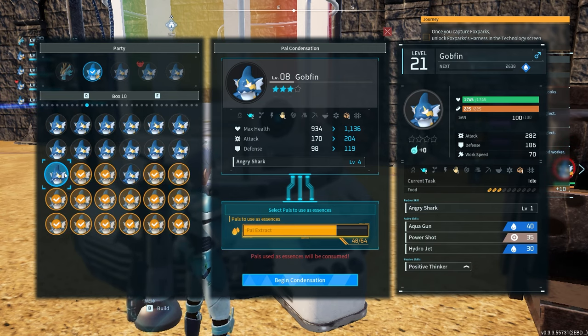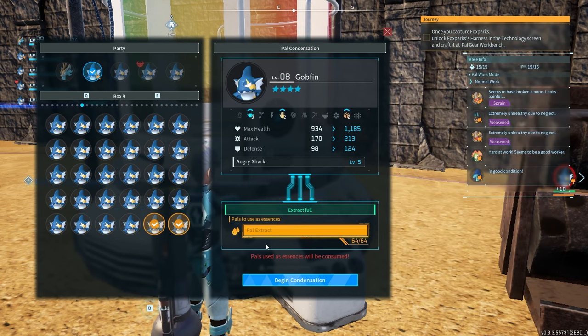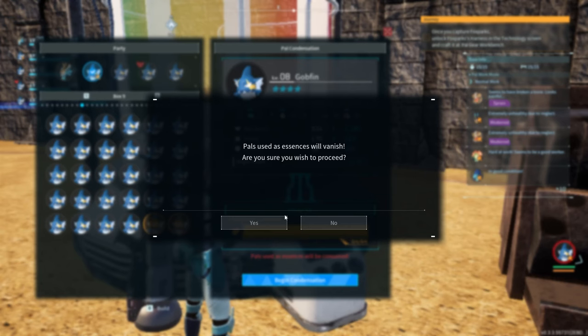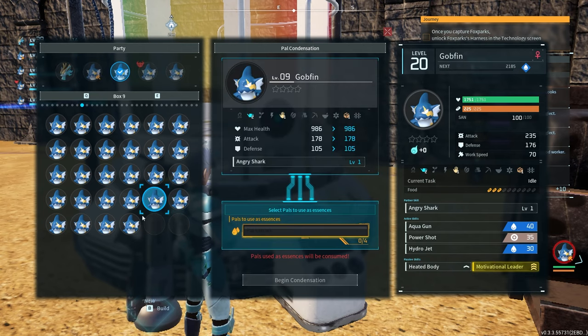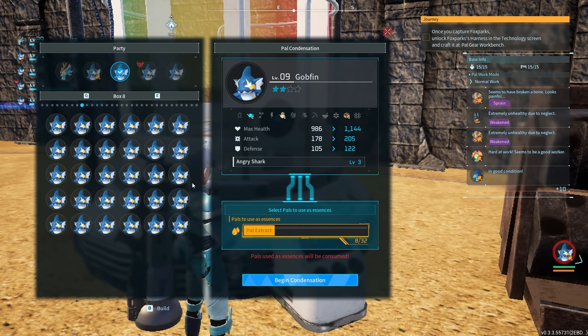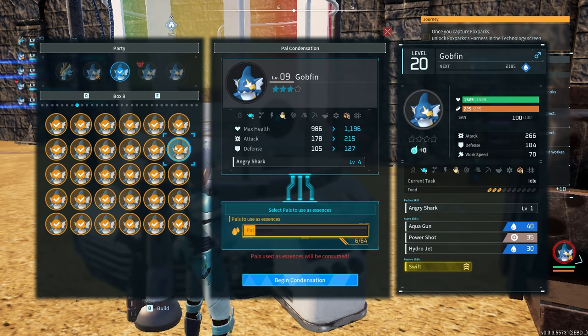After the condensing, we start working on either the Azerobe or the Jormantides. This condensing takes a while and I had to go back to where I got the Gobfins a few times, because 480 Gobfins — it's quite a bit of Gobfins. It really clogs up the pal box, so I had to empty it a few times just to make sure we're not going overboard.